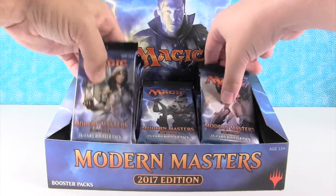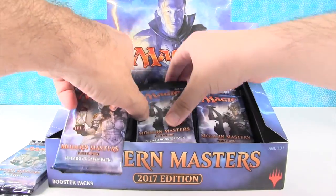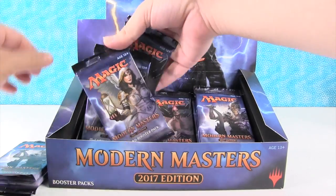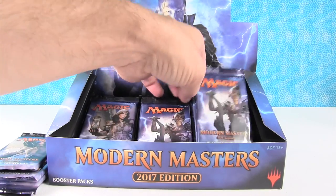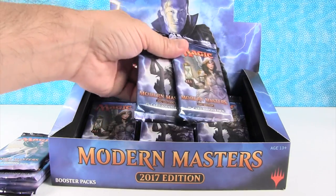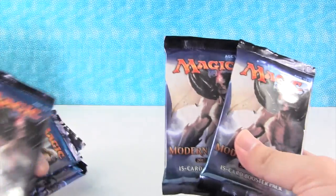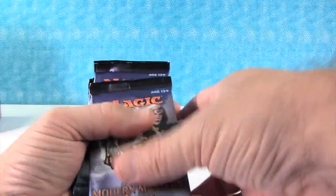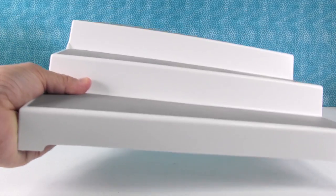Drew, why don't you pick six packs? All right. Got your six? Yep. I have my six. Somehow I picked four of this guy — I think that's Gristlebrand. Pretty funny. I got an assortment, I'm okay with that. You want to exchange some of your packs? No, because if I give something good away I'll be mad. Well, that's good — at least you know that about yourself.